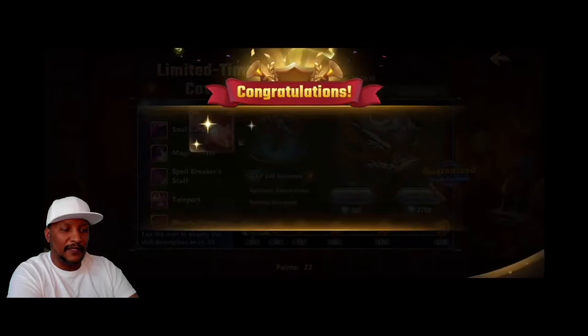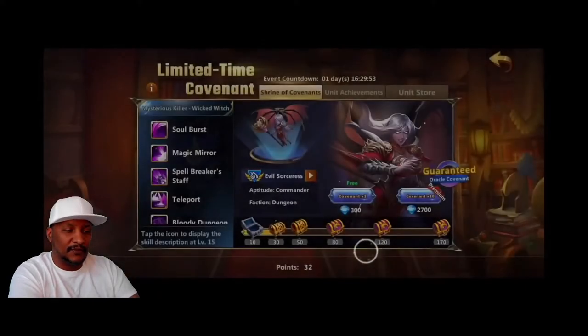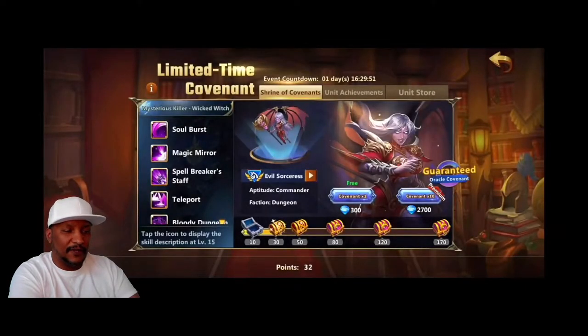So we're going to spend 2,700 diamonds two times. That is going to allow us to be able to spend two more on day four, and then we should be able to unlock it. So after the first one, we were able to get three more Oracle Covenants out of the 30 chest for doing 30.